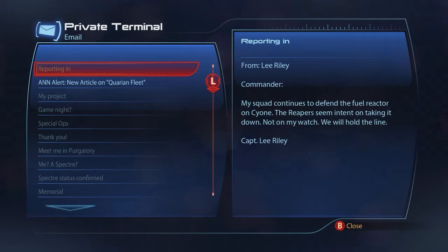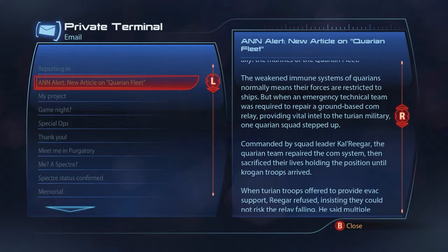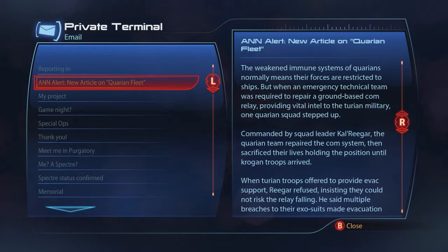Checking the classic emails: Lee Riley continues defending the fuel reactor on Sion. And the Quarian fleet on Palavan - the Turian Hierarchy, one of the most powerful and respected ground forces in the galaxy, are paying respects to an unlikely ally: the Marines of the Quarian fleets. The weakened immune systems of Quarians normally means their forces are restricted to ships, but when an emergency technical team was required to repair a ground-based comm relay providing vital intel to the Turian military, one Quarian squad stepped up.